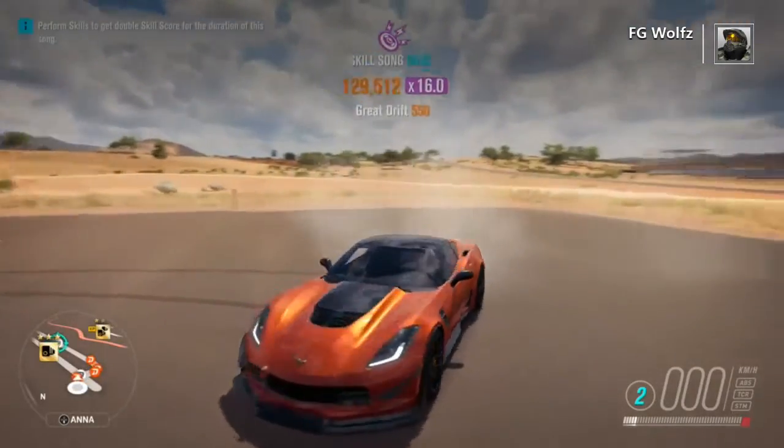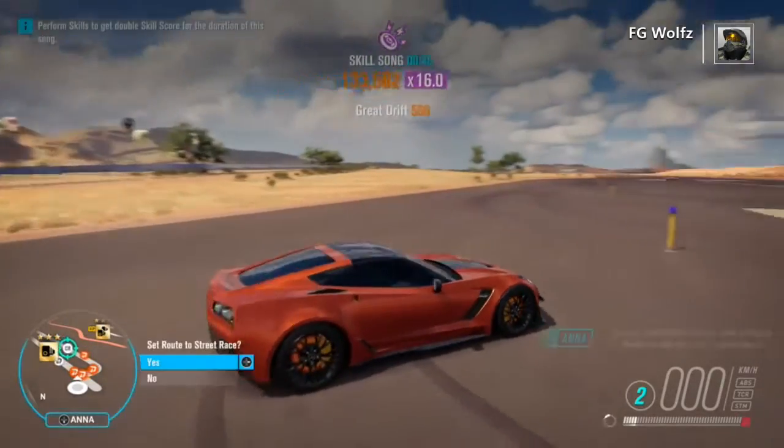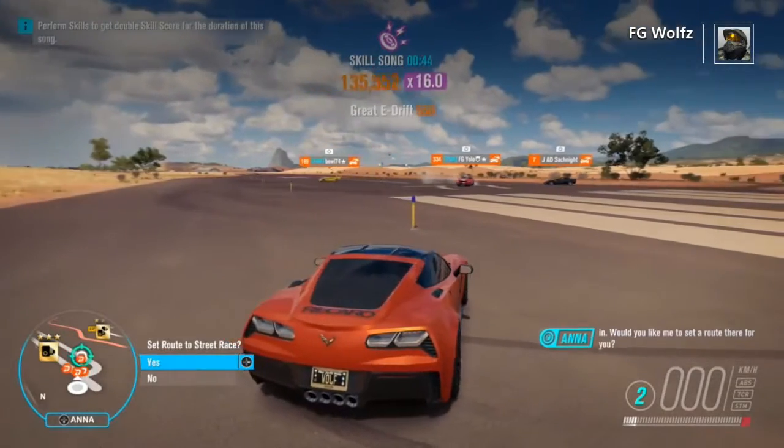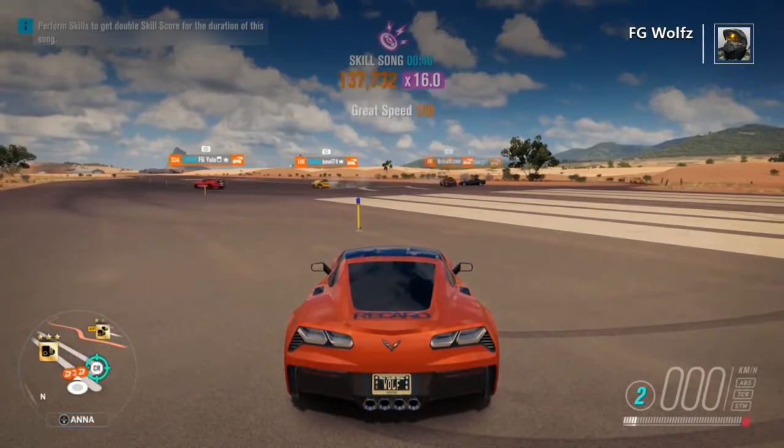As you can see, these are the points I'm getting. When you want to end the drift train, stop the car — but before you do that, honk your horn at a few AI drivers. You'll get a times 16 multiplier instead of times 12.